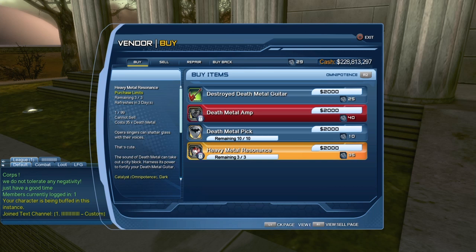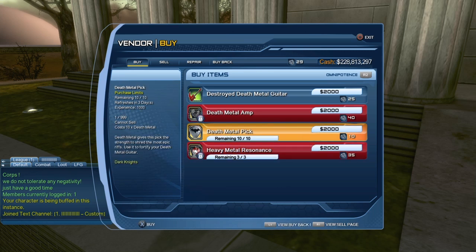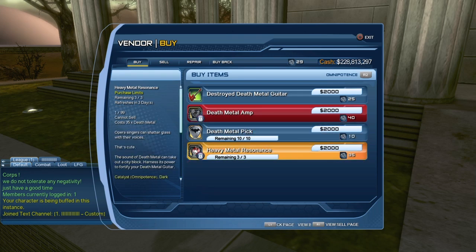You can purchase three heavy metal resonance or 10 death metal picks per week. So these are the amounts per week. If you purchase 10 of them, you would be loot locked until the next Thursday where you could purchase 10 more. You can purchase these here in case you don't get them as random drops.